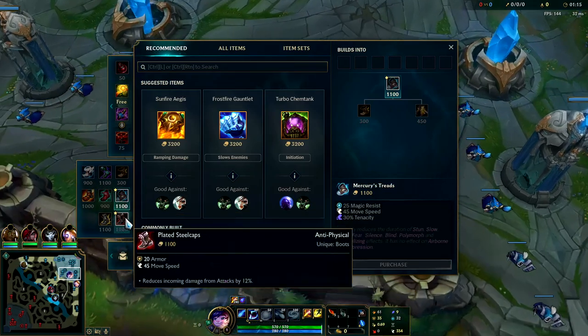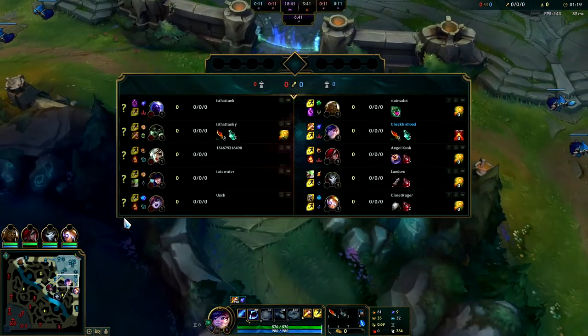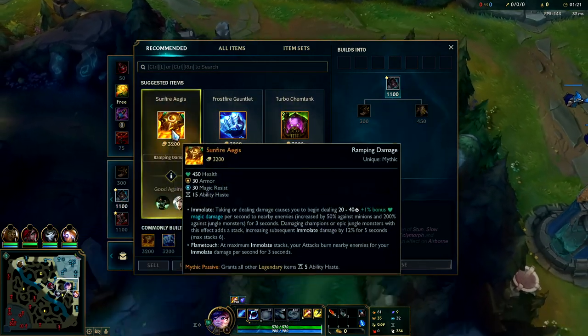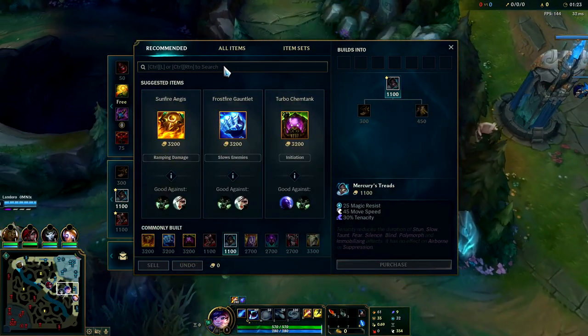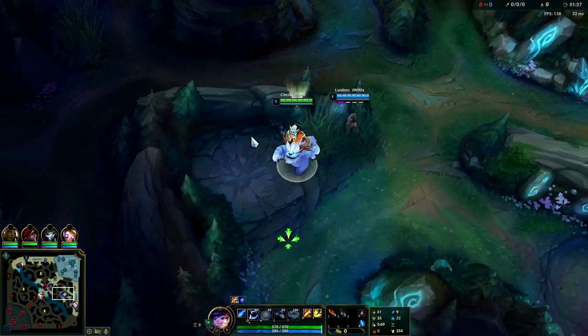Then you'll pick up tier two boots — it's normally gonna be Plated Steelcaps or Merc Treads, normally Steelcaps. Looks like their team has quite a bit of AP, so I could get away with Merc Treads and then just rush Dead Man's Plate and then Spirit Visage. Dead Man's Plate is really good for ganks, so if you can get it as early as possible after your jungle item, that's good.